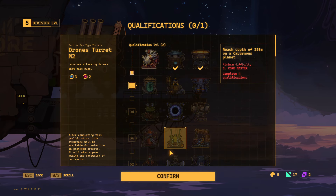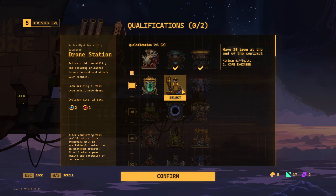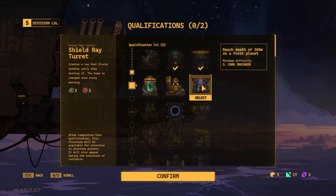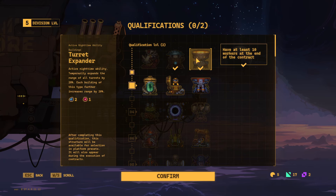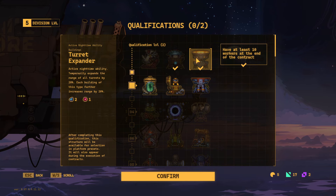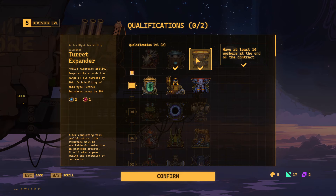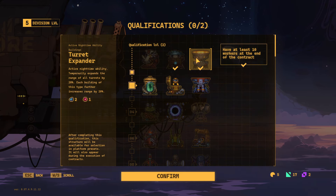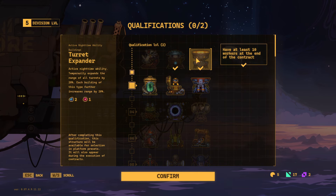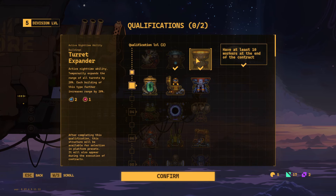Technology slots let you pick a daytime or nighttime building to start the game with, so you don't need to find them randomly in the mine — very handy. There are also qualifications, available on certain difficulties. For example, on difficulty 3 the turret expander is the easiest qualification to unlock: finish a contract with at least 10 workers and you unlock this building, a nighttime ability that temporarily expands all turret range by 20%, with each additional building of that type adding another 20%.